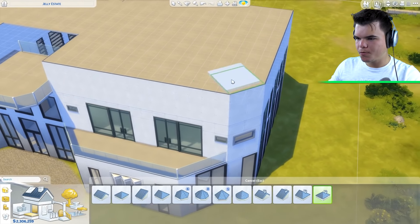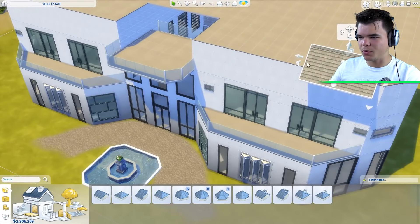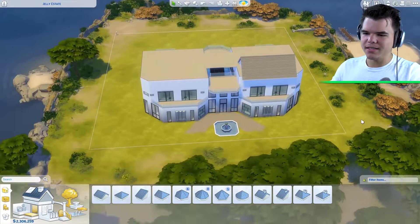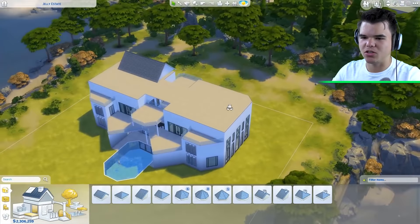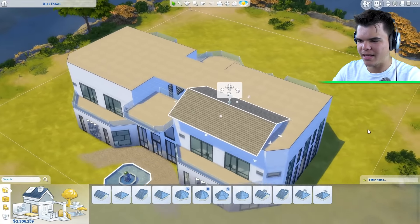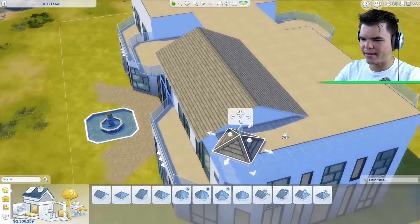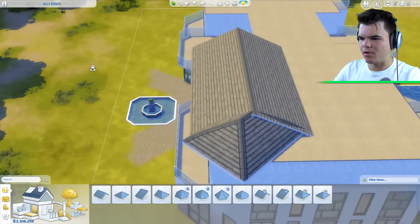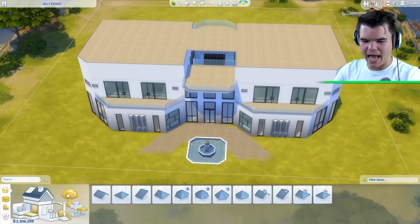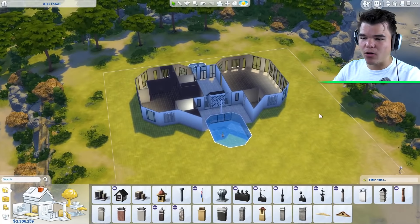I guess we're just going to start on the roof right now. We'll start with a diagonal one over here and it's going to tip over on both sides. This looks really complicated - way more complicated than I anticipated. You know what we could do instead? Instead of a roof, we could have a rooftop terrace, although we have so many terraces already. There used to be an option in a previous Sims where you could auto-roof it, so it would just automatically look good and easy. I don't understand how to do the roof right now - we're going to have to find the auto-roof feature later. I think we should start working on the outside of the house.